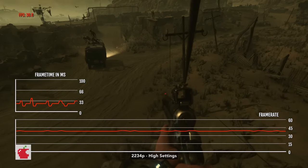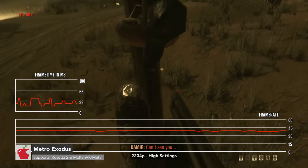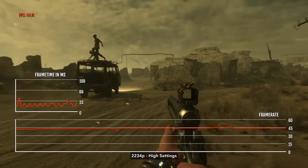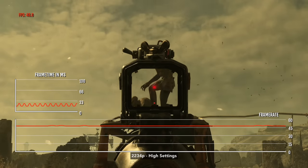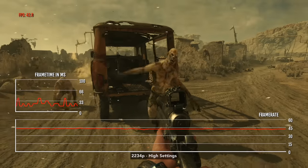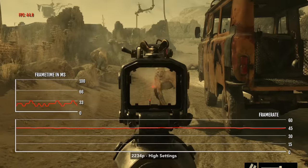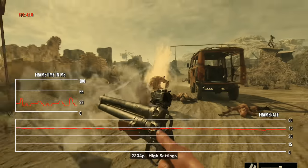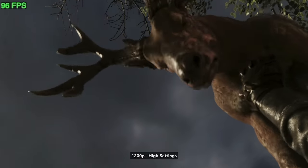Metro Exodus was originally optimized for the first-gen M1 chip. While the game hasn't seen specific updates for the new M1 Max chip yet, it still runs pretty well. At native resolution, high preset, we're seeing around 40 to 50 FPS on average. If you want over 80 FPS,